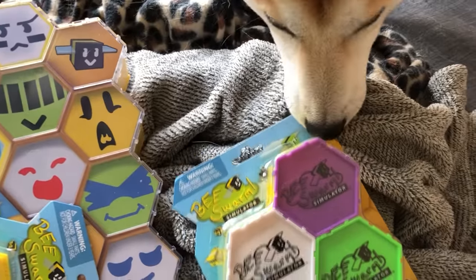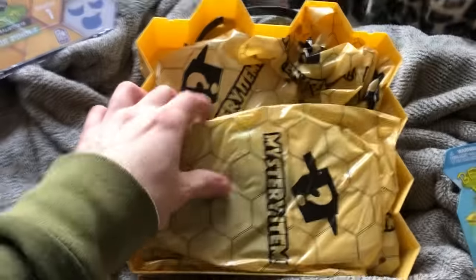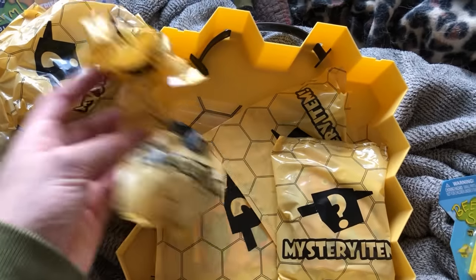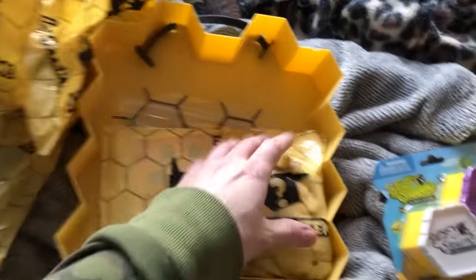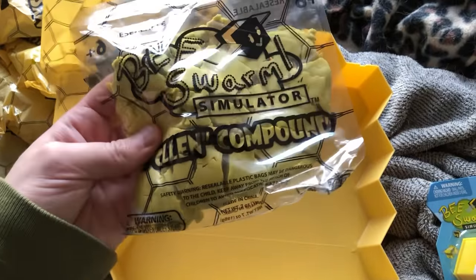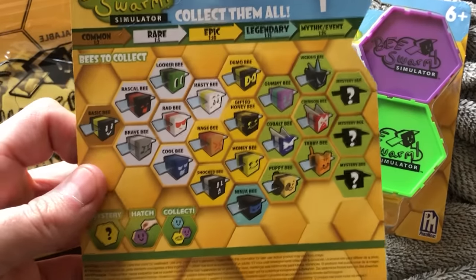We're gonna start with the carrying case. So you pull it off and then it's this stuff in here. These look like mystery bees. Another mystery bee. I don't know what this is but we're gonna find out! Oh, this is sand! And these are a starter pack. We get Mystery Hatch Collect, Series one by the way.